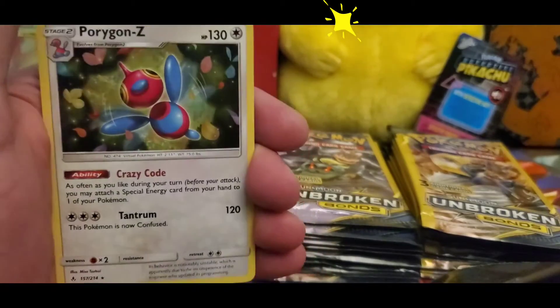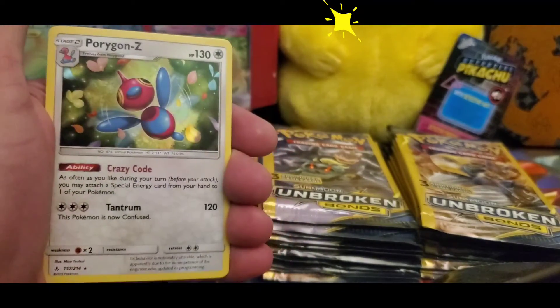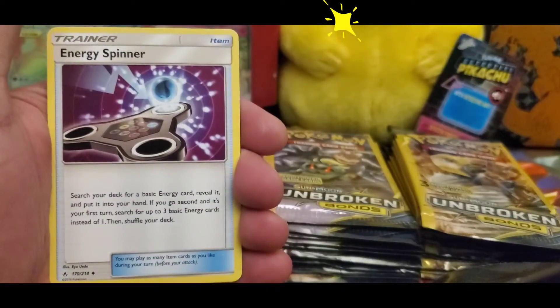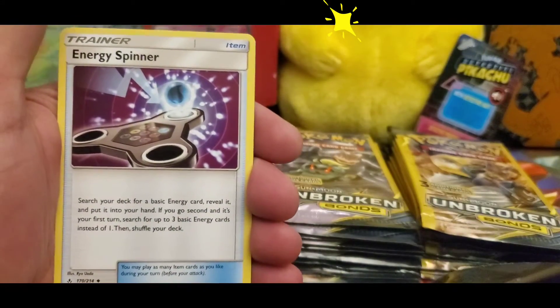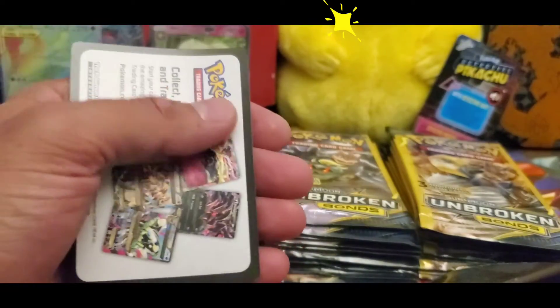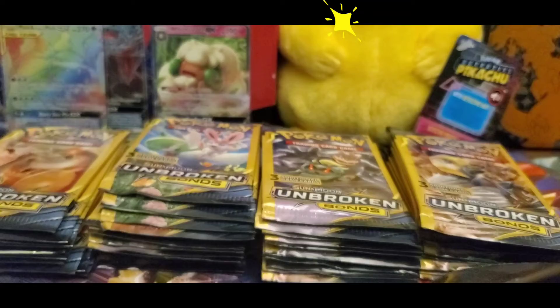All right here we go guys — we have another Porygon holographic, going into an Energy Spinner. Not bad guys!